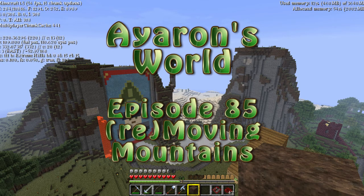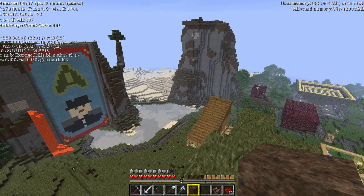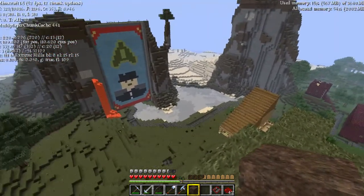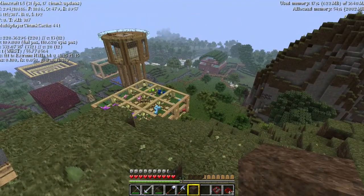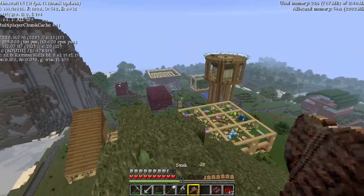Hello and welcome back to Aaron's World. I am in the 1.5 pre-release, which is why the texture pack is a little bit strange, the water's gone a bit weird and so on. But it means more or less, barring a few final bug fixes and an actual release of Mesa's realistic texture pack, we are in the 1.5 version, which is good.